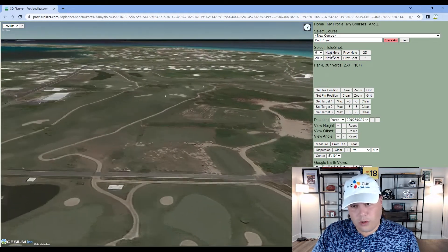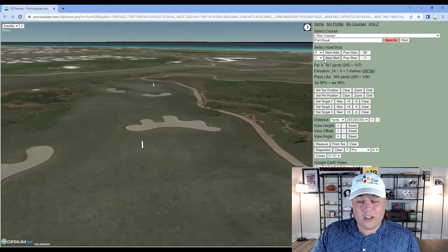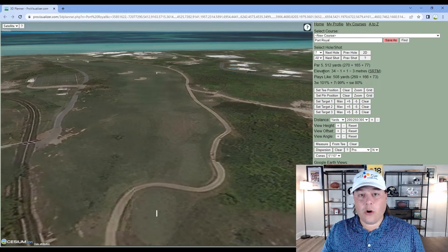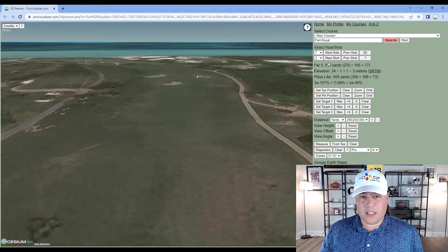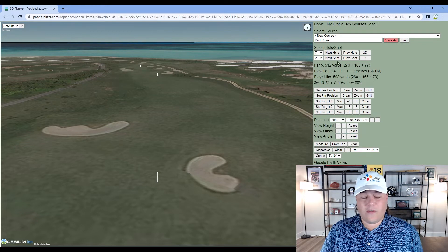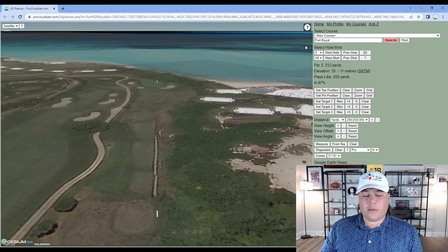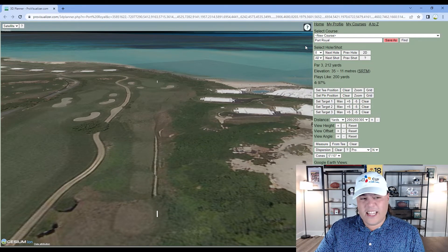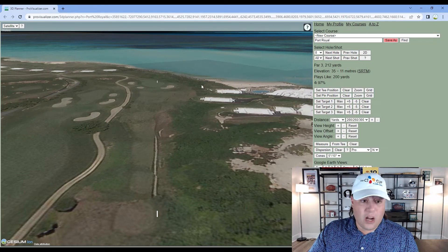Hole six is another short par four — a pitch and putt playing downwind, a little trickier playing into the wind, but another scorable hole. Hole seven is your second par five and the most difficult tee shot on property, with three fairway bunkers in play. The rough isn't too penal, so a lot of people will miss left or right leaving a slightly more difficult angle into the green, but it should be a birdie look — potentially even an eagle look if you can get it in the fairway.